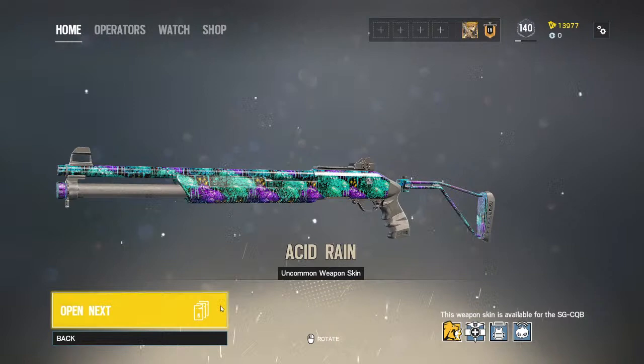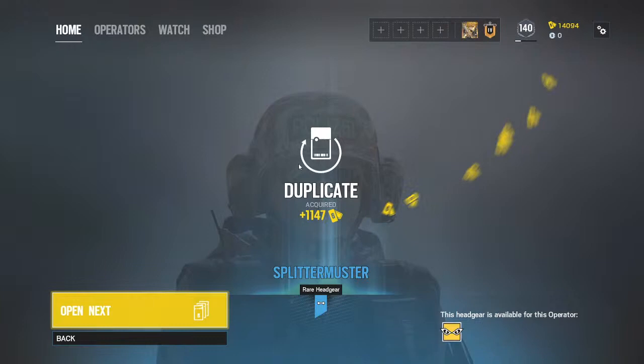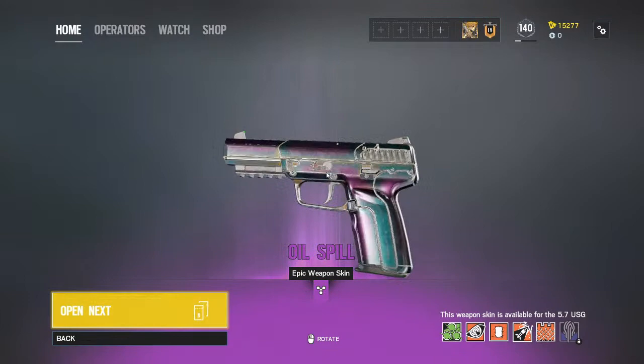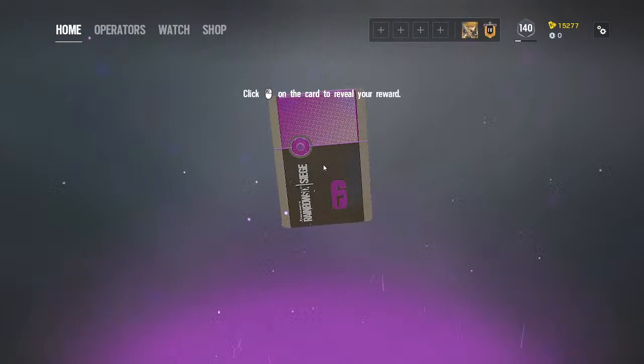This is uncommon — Acid Brand, just normal. Next one is a duplicate — that's the first duplicate item from the alpha packs so far. Another Epic gun — it's an Old Speed chrome pistol. Quite good looking.